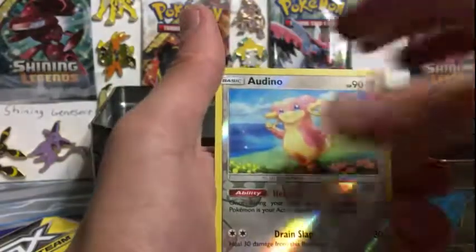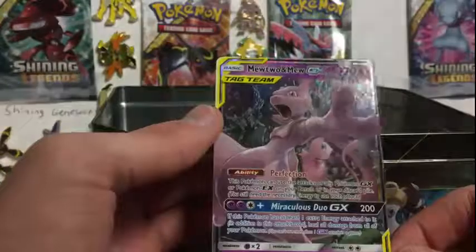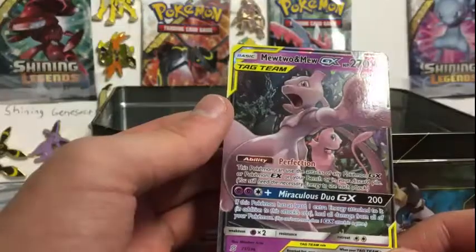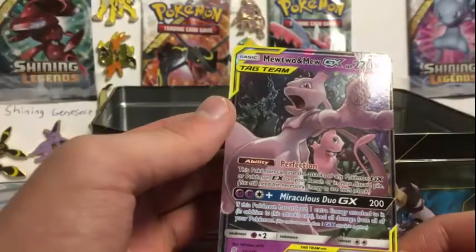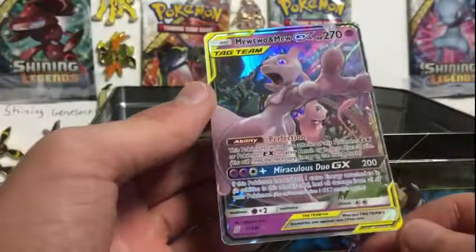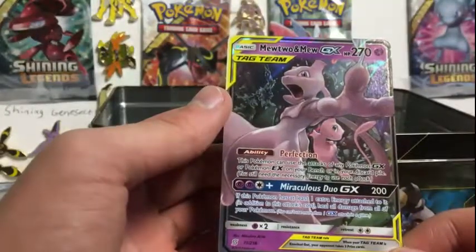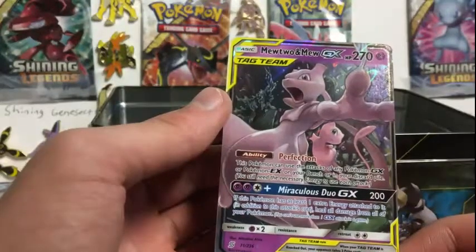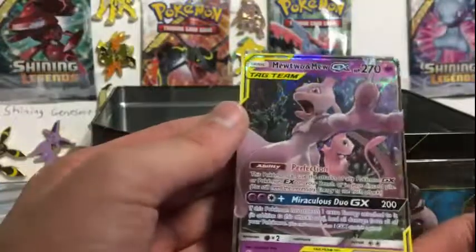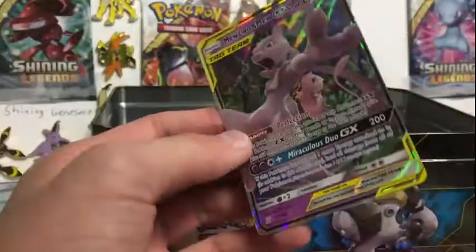Swadloon. Biddoof. Mewtwo and Mew! This Pokémon keeps the attacks of any Pokémon GX or EX on your bench or in your discard pile. That's so overpowered. This Pokémon, if it has at least one energy card attached to it, heals all damage from all your Pokémon. You need more energy. That's so overpowered.